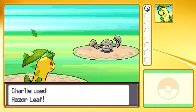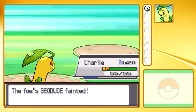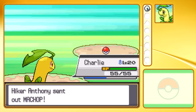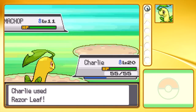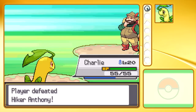Weather effects — you can have different types of weather; I think there are four: Rain, Sunshine, Sandstorm, and Hail. They basically have different effects on the match, and I'll explain them as I find them. Rain, for example, lessens Fire-type power, increases Water-type power, and also makes the Electric-type move Thunder hit 100% of the time, because its accuracy is normally 75 or 80, but during rain it's set to 100, which is very, very powerful.